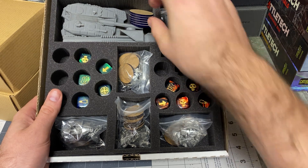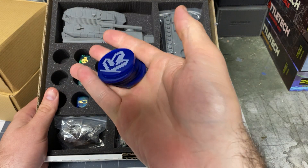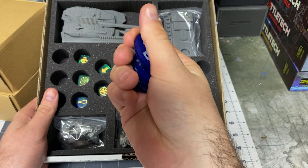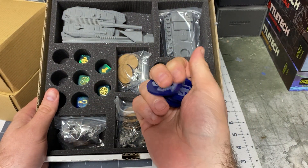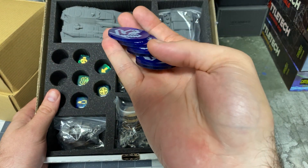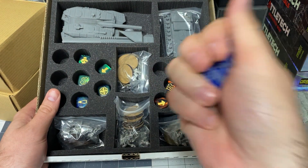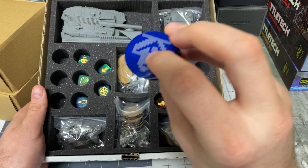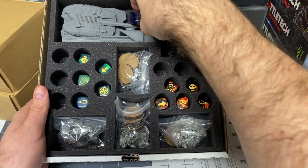And then you have these, which are objective markers — little pieces with paper that you peel off the back. You get six of these total. These are great because they're just great objective markers. You can use them not only for Crystallum but for pretty much anything.